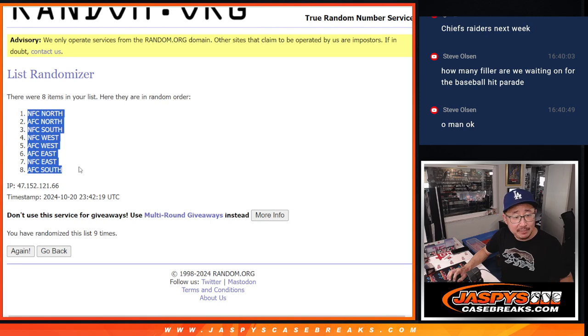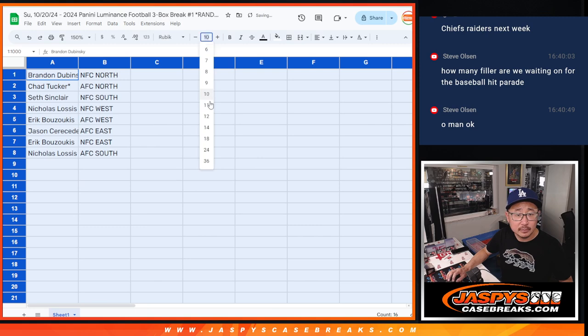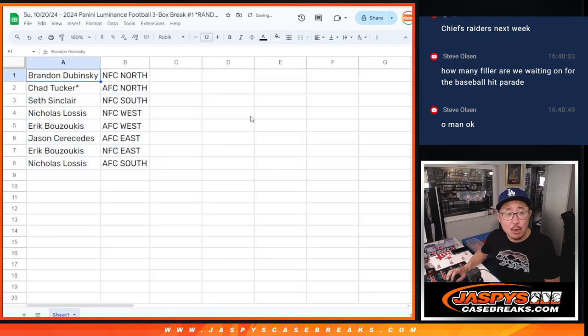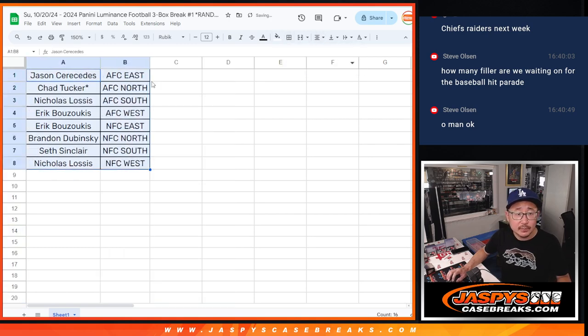Got NFC North down to AFC South. Brandon with the NFC North. Chad, Last Spot Mojo, AFC North. Seth with the NFC South. Nicholas with the NFC West. Eric with the AFC West. Jason with the AFC East. Eric with the NFC East. And Nicholas with the AFC South. Let's order these alphabetically and we'll pause the video for a bit. When we come back, we'll see if there are any trades, then we'll have the break. So stick around, BRB.